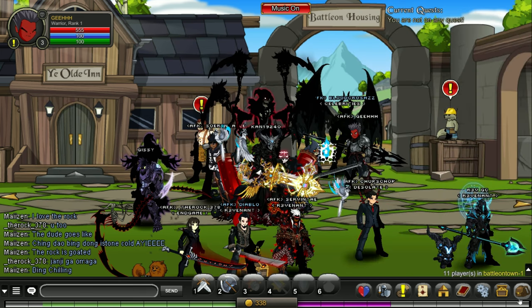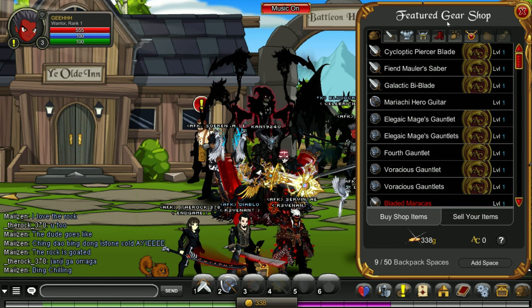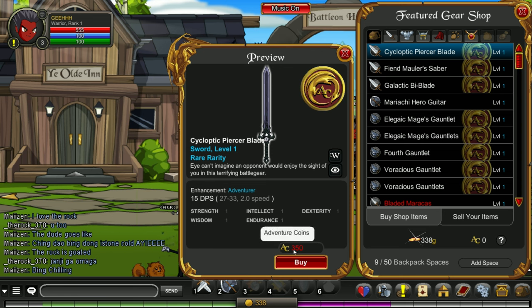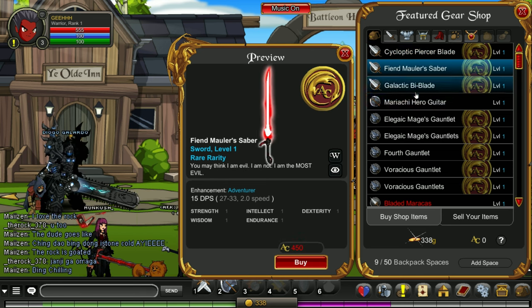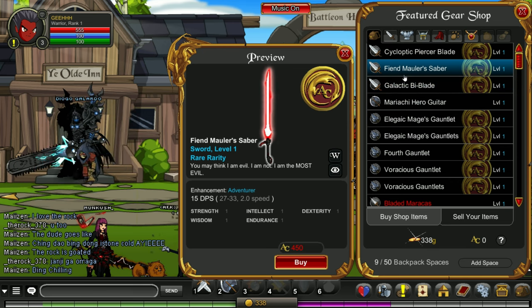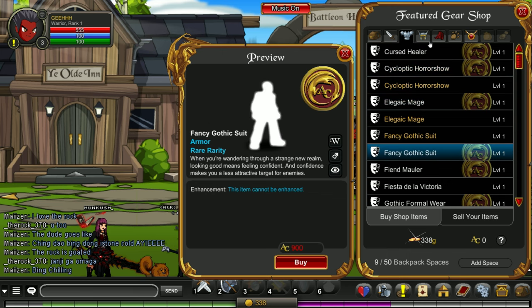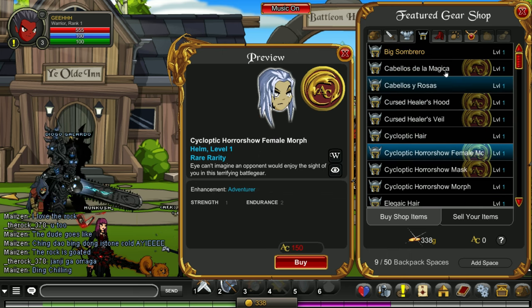I also found out you can use your cash shop currency in the featured gear shop — it's kind of like an auction. This one costs 350 AC — a level 1 weapon. Look at this, a lightsaber. You buy this because of the looks. There are a lot of cosmetics in this game — you're really going to dress up here.